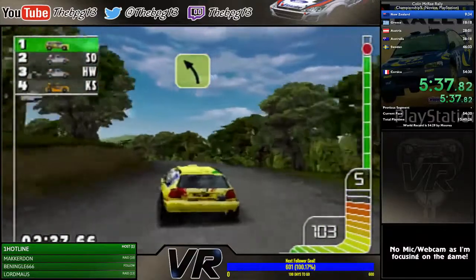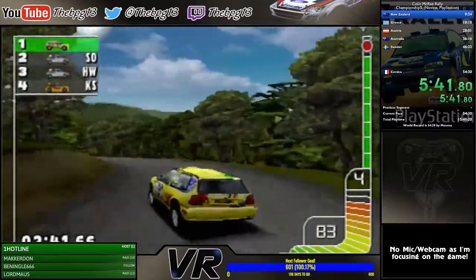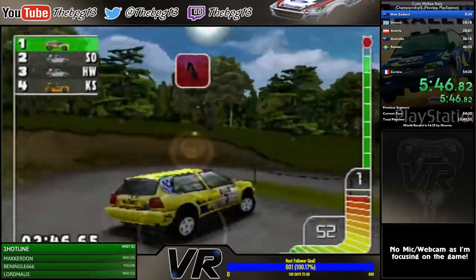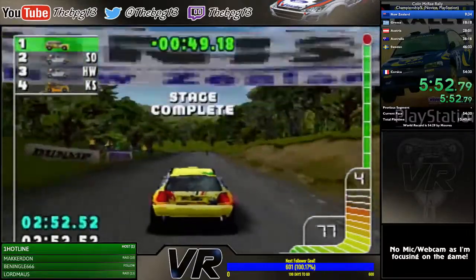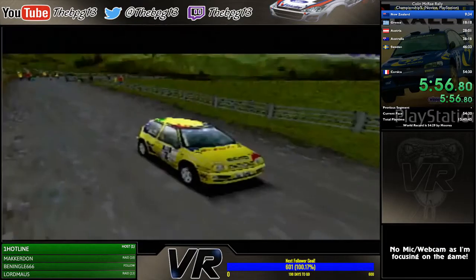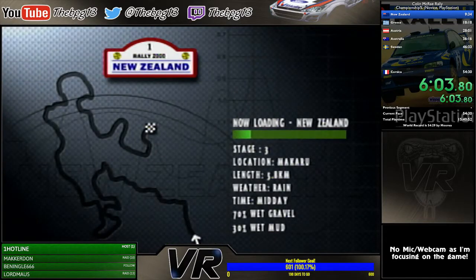Just before stage three we change our tires to wet grooves, because stage three is a wet stage. Trying it with dry tires is actually a lot slower and you tend to slide out. Also, apart from on Corsica, we don't repair our car no matter how badly we damage it — this is to save time.